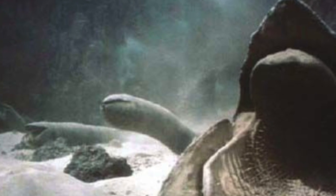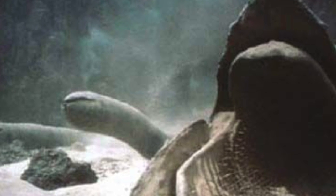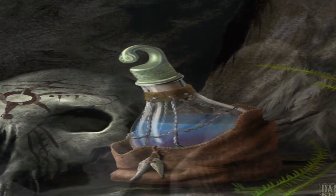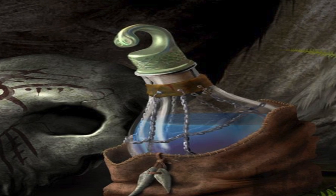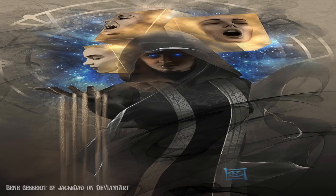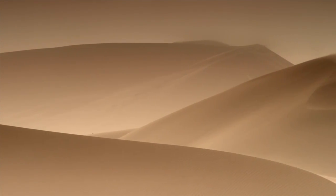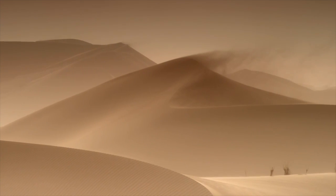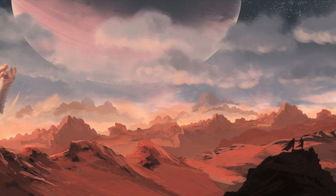Of these young sandworms, only a few avoided their larger brothers and pre-spice water pockets to emerge into maturity as the giant Shai-Hulud. Some, however, were captured before maturity by the Fremen. The pre-adolescent sandworm was placed on an island in a Fremen sietch and surrounded by water, preventing it from growing. When the time came, the Fremen would drown the worm and collect the fluid it expelled in its dying breaths — the Water of Life, a powerful poison that would kill all but a worthy Reverend Mother. This was also how the spice melange was ultimately formed.